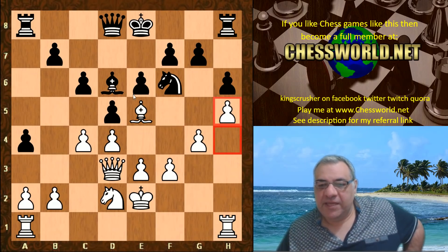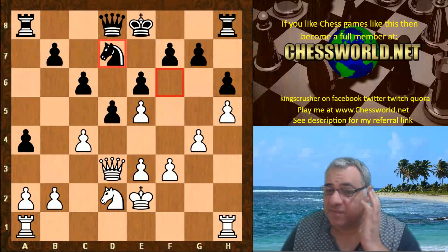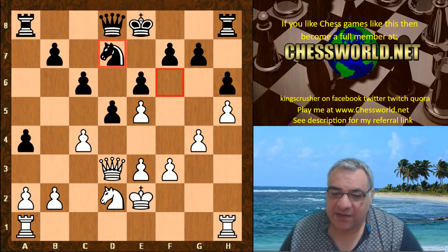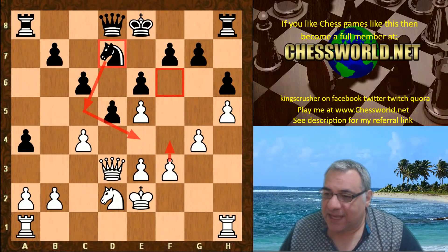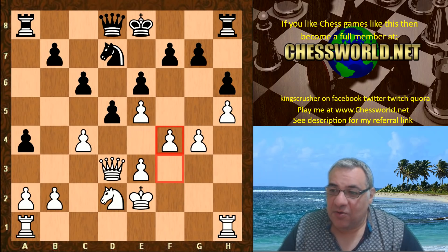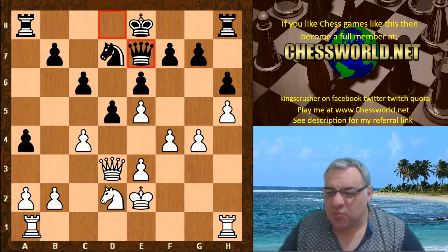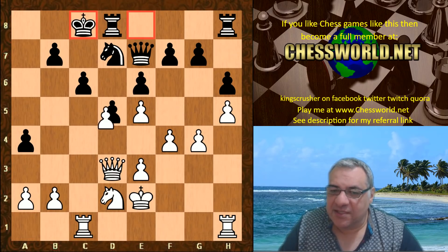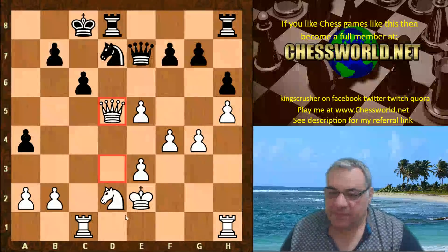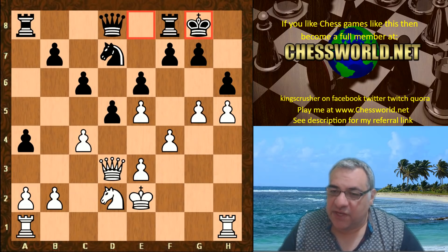Bishop d6 was played, then h5. This kind of thing worries me in my own games — when you allow a capture on e5, you're weakening the c5 square. Bishop takes, d takes, Knight d7 — is this playing in a very dangerous manner? Knight c5 looks quite comfortable, and if white ever plays f4 that's going to emphasize the issues. Leela does play f4, and Laser castles kingside. You might think that's dodgy, but Queen e7 seems comfortable for white, while castling queenside runs into terrible pin issues.